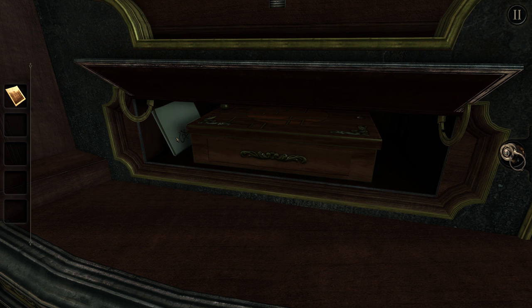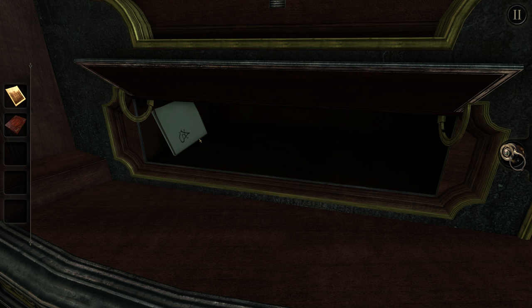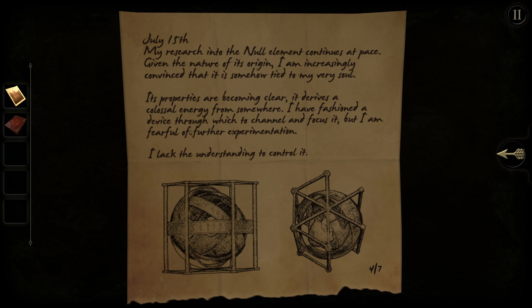As we talked about this game between recording sessions, obviously this kept us captive. A box with some kind of puzzle on top — this is the worst safe you could come up with, given that you can open the whole thing by just messing around with it long enough. It's not an impenetrable safe, just an inconvenient one. The note reads: 'The neural element continues at pace — not a particular pace, at pace. Given the nature of its origin, I am increasingly convinced that it is somehow tied to my very soul.'